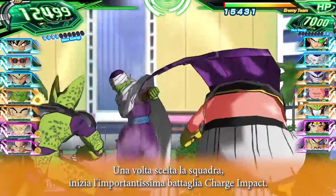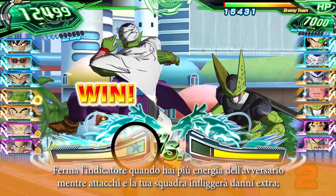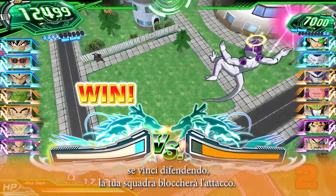Once you've chosen your squad, commence the all-important Charge Impact battle. Stop the meter with more energy than your opponent while attacking, and your team will deal extra damage. Or, if you win while defending, your team will block the attack.